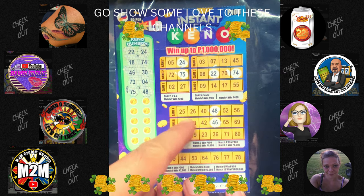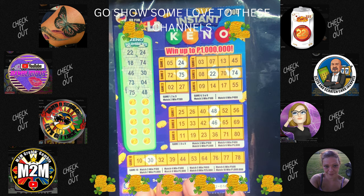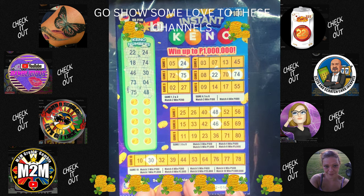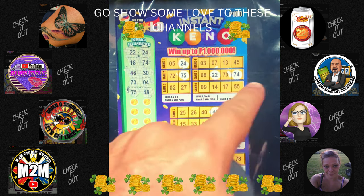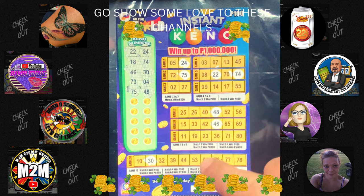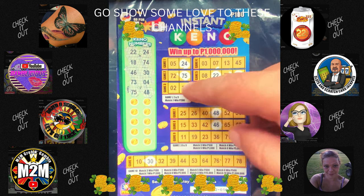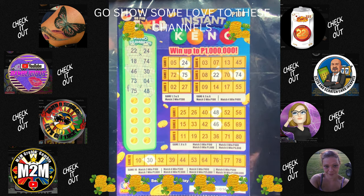So you can only win lines — you cannot win vertical. It has to be each column, or boxes in a row, to actually win something. You need three numbers in these ones to win at least 100 pesos. This one you just need two of them and you get double the money, so that would be a blessing.